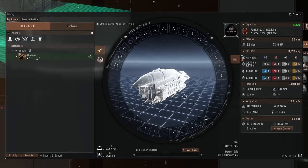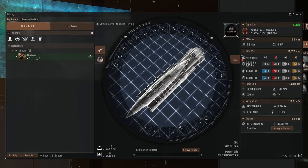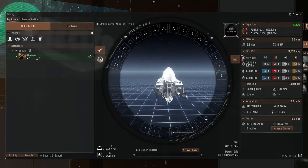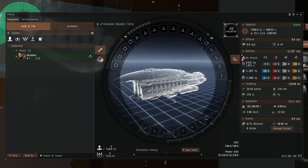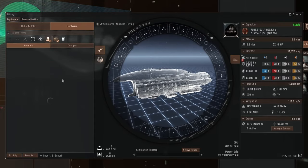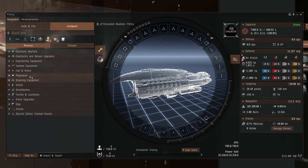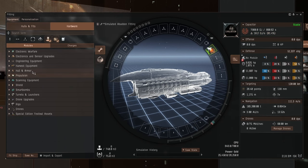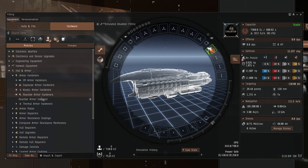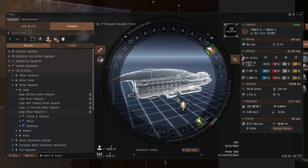Being an Amarr ship and a laser ship, it's going to have capacitor issues — we're just going to have to live with that. I think we're going to make this a long range sniper. I know we keep doing long range snipers but it is the most efficient way to do level fours. So let's get the long range bit out of the way first: large micro jump drive on it goes, and we'll do one reactive armor hardener and one large armor repairer for the tank.